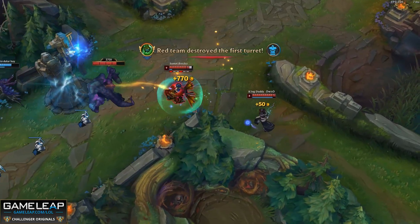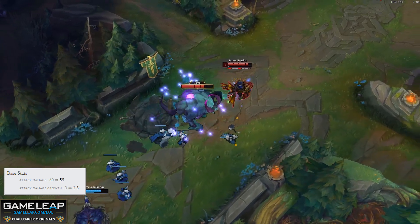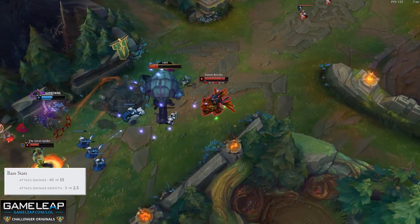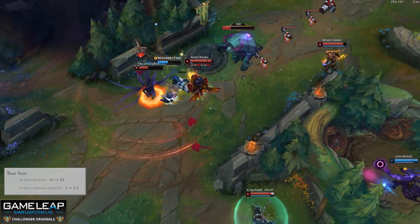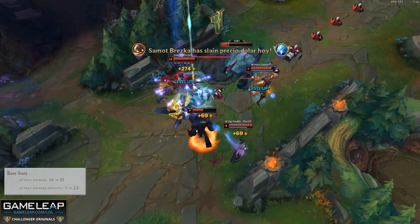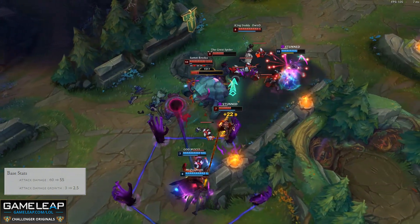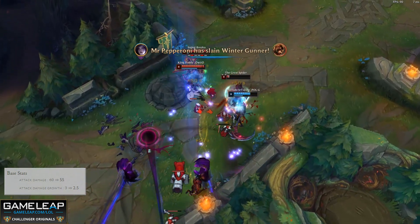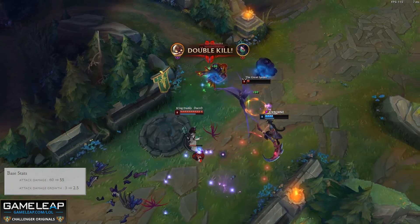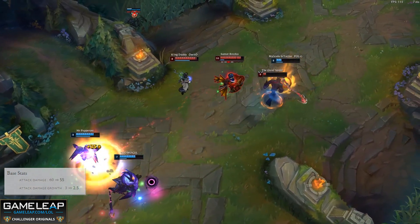Corki is also receiving some pretty huge nerfs this patch, being the number two mid laner. These changes don't look like a big deal, but if we think about how they impact his build, we can see how significant they are. Corki utilizes AD so well because he uses both Trinity Force and crit, meaning he double dips on base AD. So a nerf to his base AD hits him twice as hard as it would hit most champions.